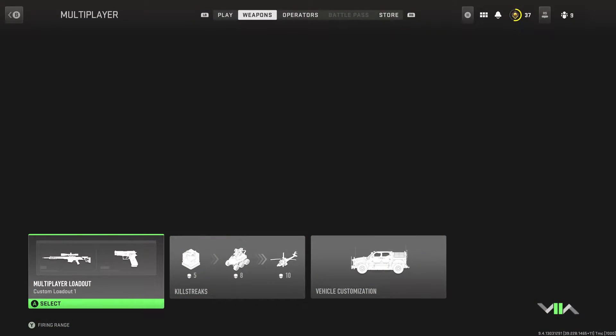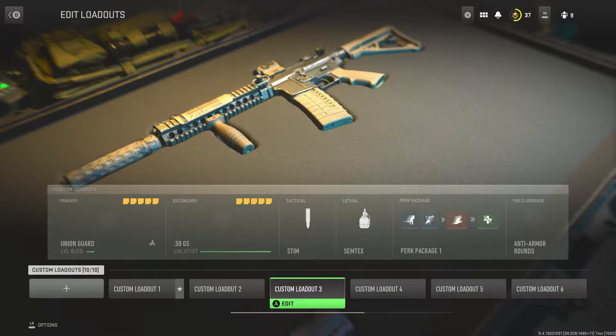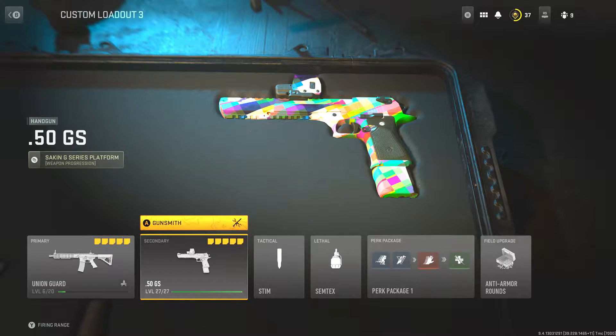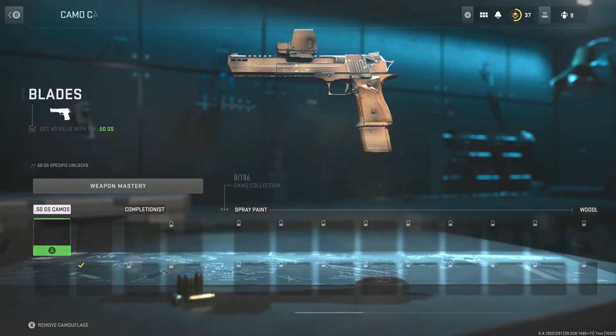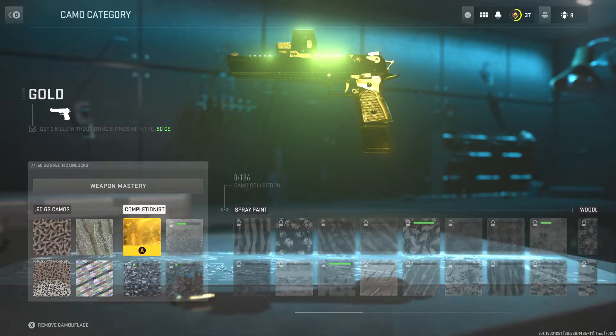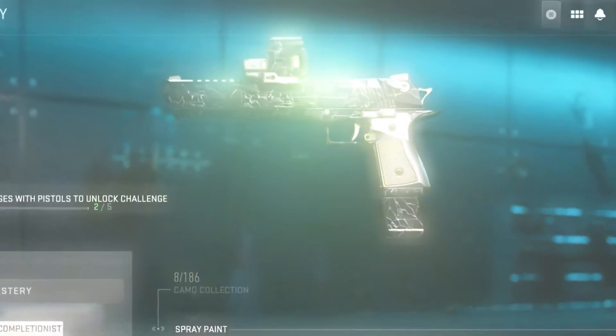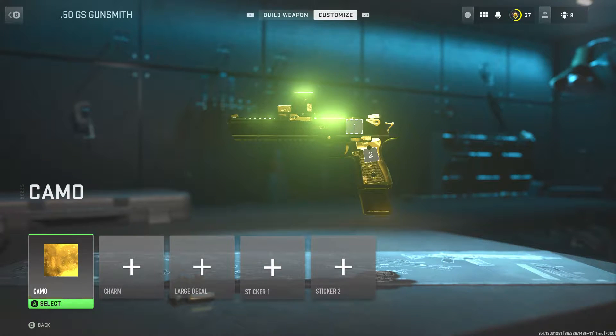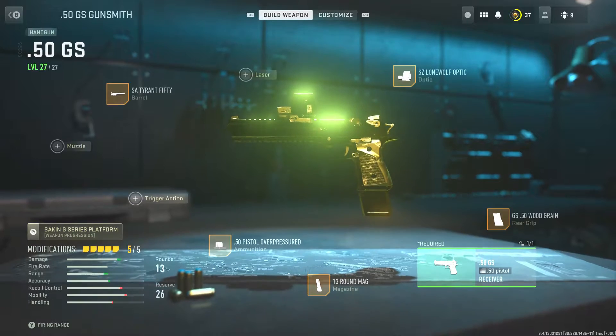If you saw where we left off last time, we got the Desert Eagle now gold. Oh look at this — it didn't save anything. Okay, hold on. That's Call of Duty for you. We got this son of a bitch gold! Oh yeah, it's a purdy one.